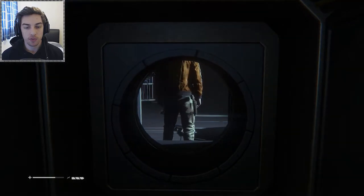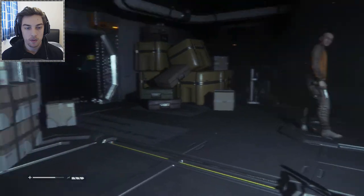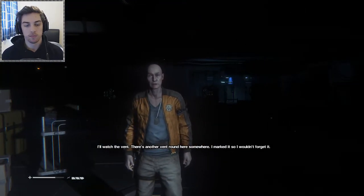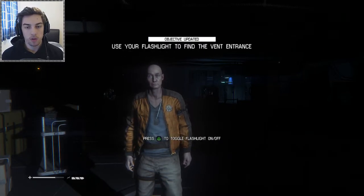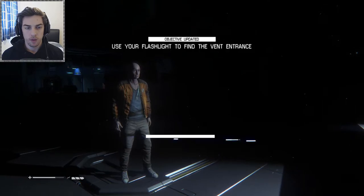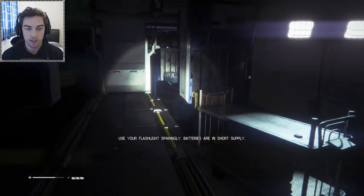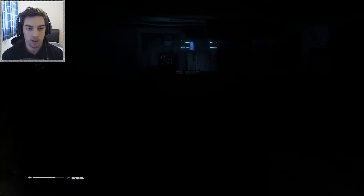There were a few guys with guns on the outside, that's why we came this way to hopefully sneak past them. There's another vent around here somewhere — Axel marked it so he wouldn't forget it. Use your flashlight to find the vent entrance. It's very dark so I'm guessing we're going into the darkness. We can turn our flashlight on like this, but there is battery power to watch in the bottom left, so I'm going to keep turning it off to save as much energy as possible.